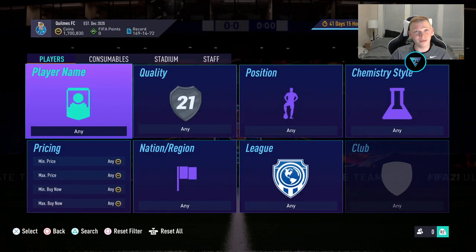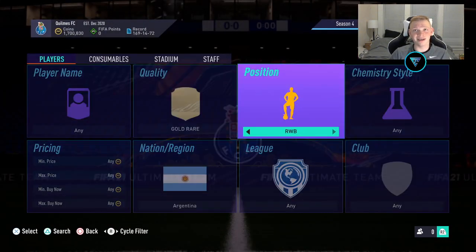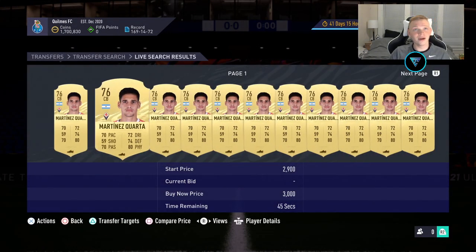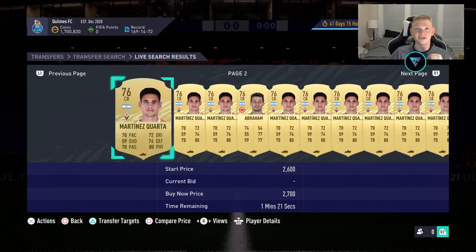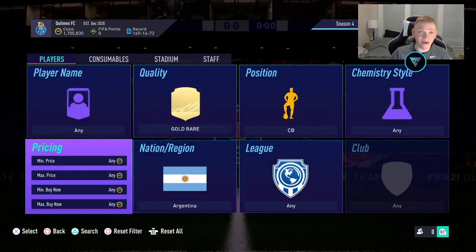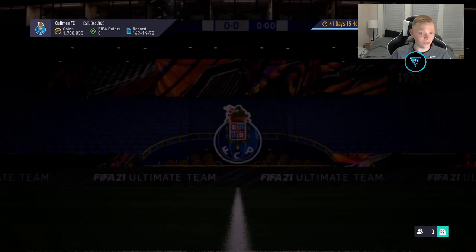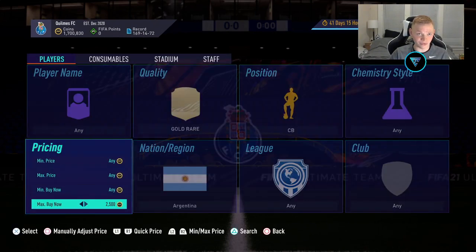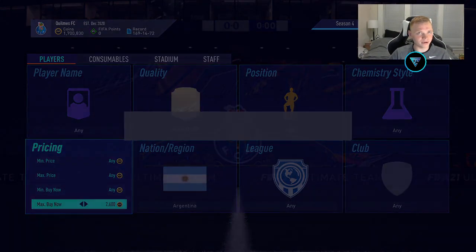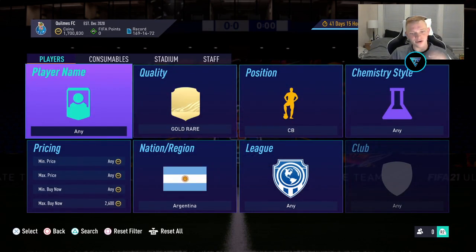The first filter is very simple. We're going to go gold rare, Argentinian, position center backs. In this filter there are two main cards we're looking for: Martinez Corta in the Serie A and Abraham in the Bundesliga. Looking at the price of these cards, they are up quite a bit right now, which is what we're looking for. Martinez Corta is going for about 2,500, so we're going to be able to sell them for around 2,600.